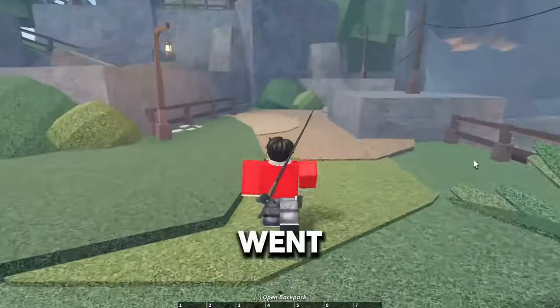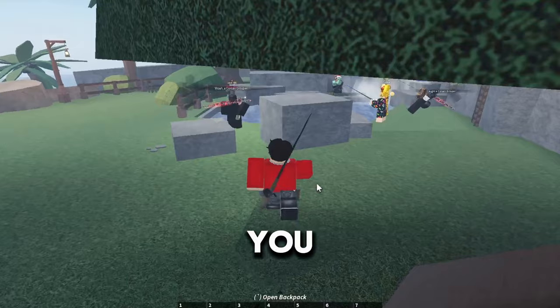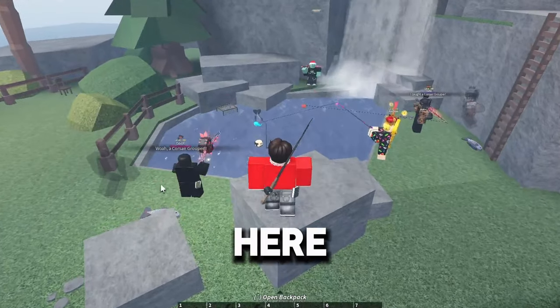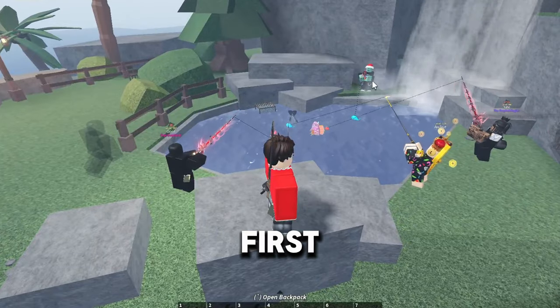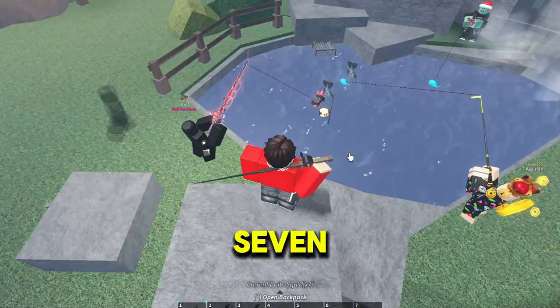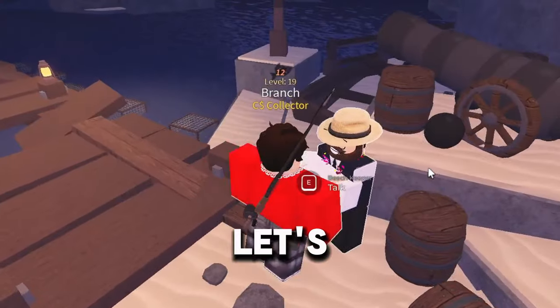Once you get there, go to his pond over here. His pond is going to get you good loot and as you can see high level players are here. You just want to fish here — maybe get the training rod first at Musood — but once you've got seven dozen coins you want to go all the way through Raza Bay.